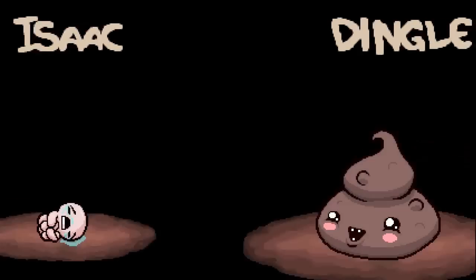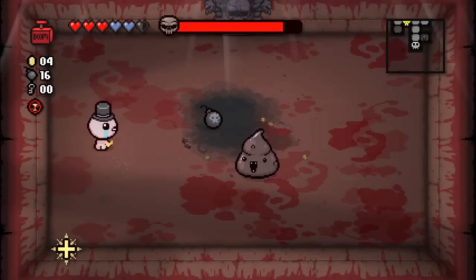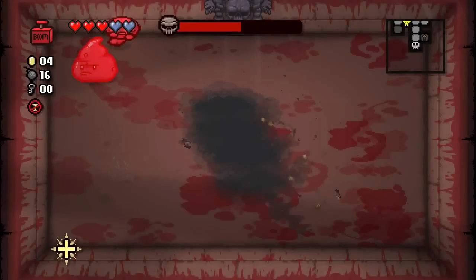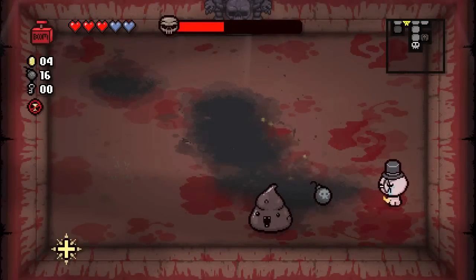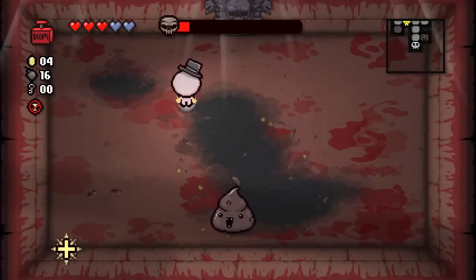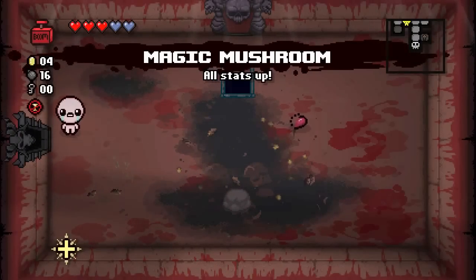I thought that normally when you have a secret room right next to a challenge room that requires only one heart, if you don't have the required one heart it's going to be sealed off as well. But I suppose if you lock the door, you're still going to be fine. Also, I handled this fight really terribly — usually you can just stop Dingle right in its tracks by shoving a bomb right in its face, so it collides against the bomb and can't charge at you.